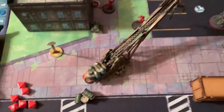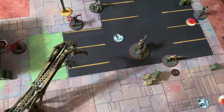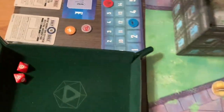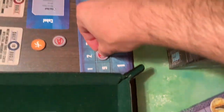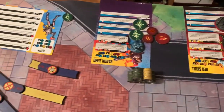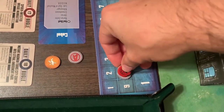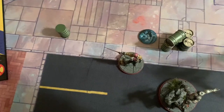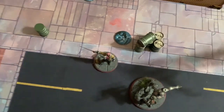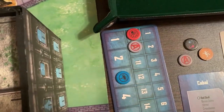Turn 3 cleanup scoring: Avengers score for two objectives and one spider-infected — three points, going up to 10. Cabal score for two objectives and two spider-infected — four points, going up to 10. It's tied! But wait — Zemo was knocked out by Hulk and dropped his infected token, so the Avengers actually lead 10 to 9.